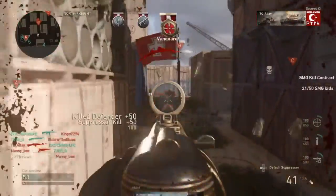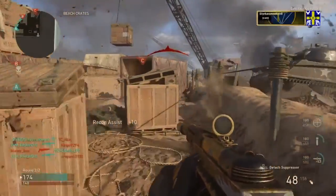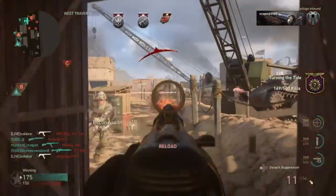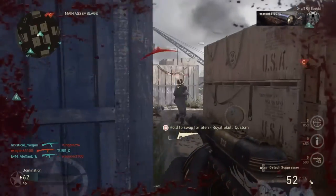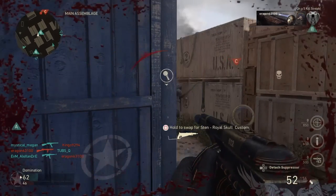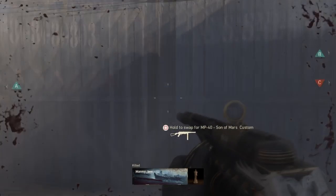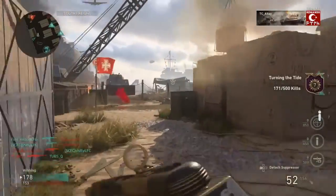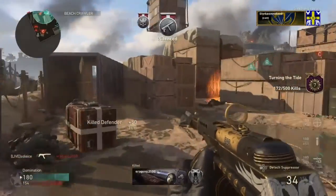It wouldn't be Call of Duty without our WTF moments — people surviving sticky grenades, ignoring all the damage, nicking people's care packages, etc. As a little homage to Call of Duty Modern Warfare that came out in 2007, I thought I'd end this video with a picture-in-picture of what the WWII 1944 Shipment map is like versus what the original Shipment map was like. If you liked this video, please press that subscribe button — I'll catch all of y'all later, peace out!